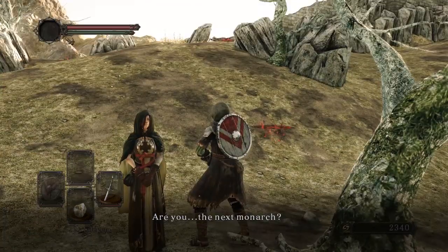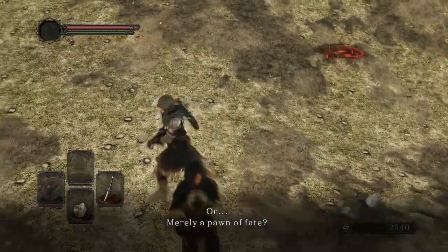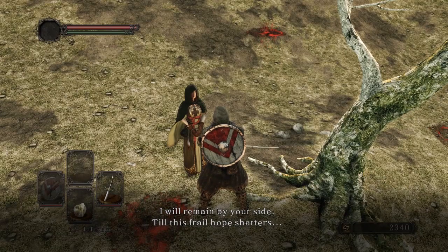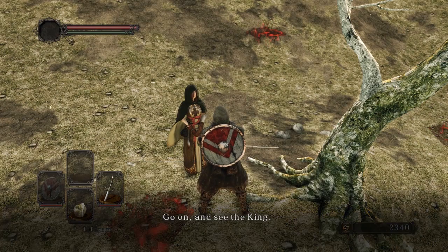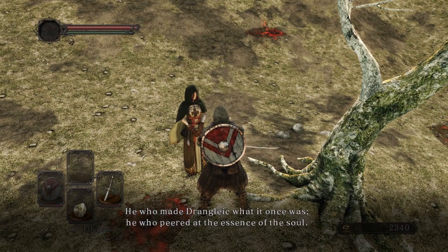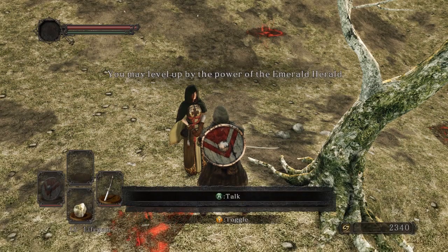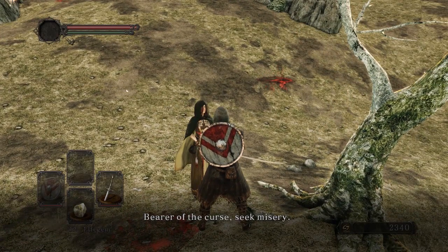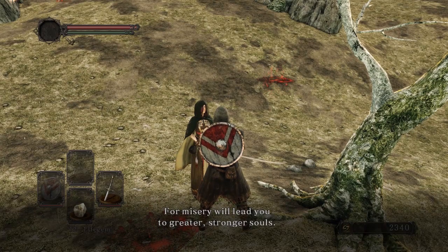The maiden NPC speaks: 'Are you the next monarch, or merely a pawn of fate? Bearer of the curse, I will remain by your side until this frail hope shatters. Take this with you — may it ease your journey.' We now have our estus flask. She tells us to go see the king — he who made Drangleic what it once was. We also level up with her instead of at a bonfire. She says the curse seeks misery, and you will never meet the king with a soul so frail and pallid.